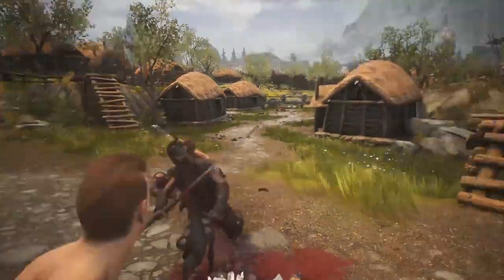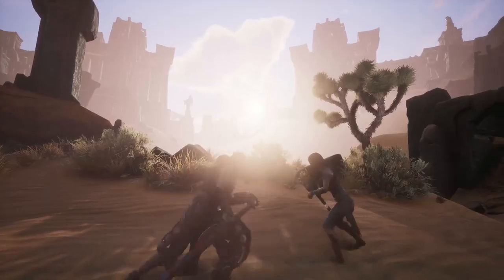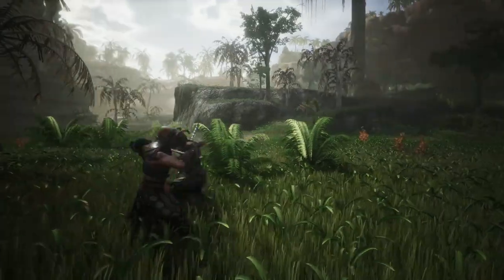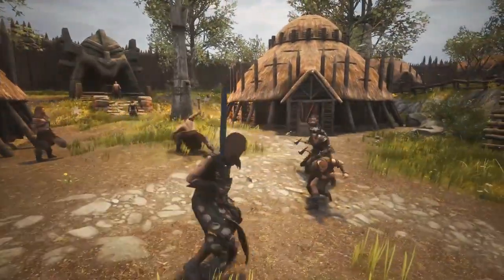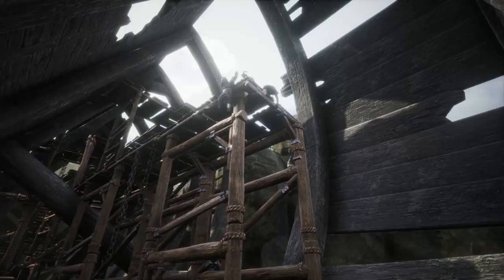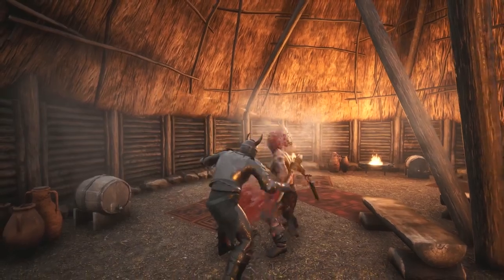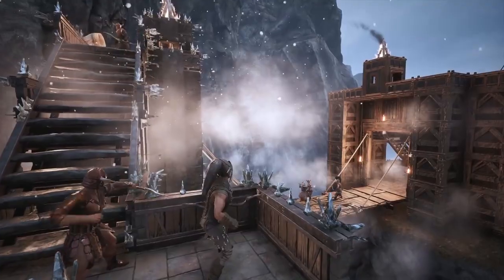Combat in Conan Exiles has gone from simple strikes to a grand set of combos with light and heavy attacks, and unique moves for each weapon type. And with improvements to artificial intelligence, mastering your moveset and stamina is critical. These improvements also apply to the thralls you capture, making them highly effective guards for your base.